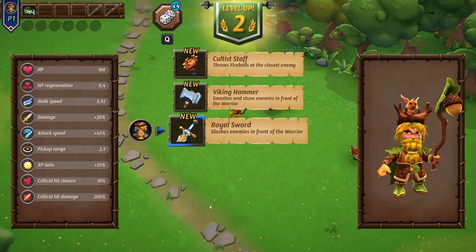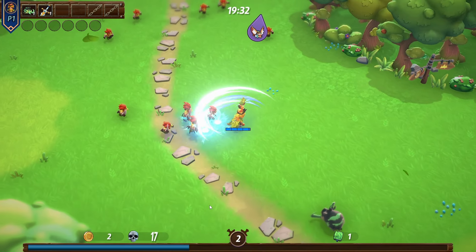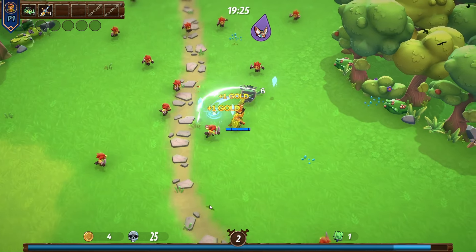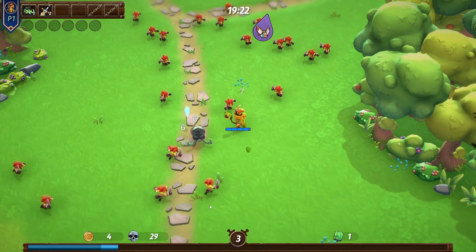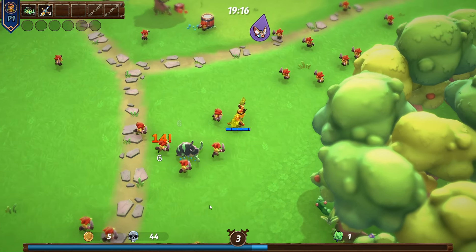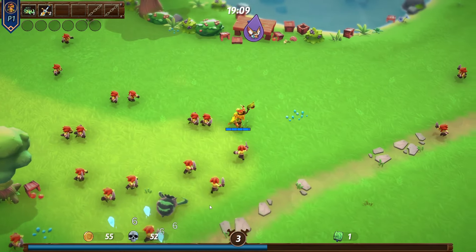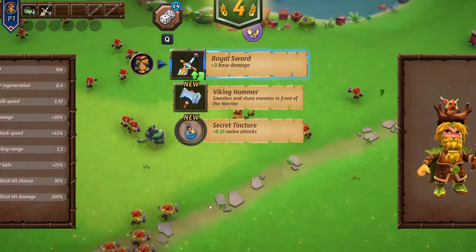I'm going to take the Royal Sword because I think we can get the evolution for it as well, since I personally haven't seen it. We're going to run to the merchant at the top to see the evolutions and how to unlock them, and then see what passives I need. I know what I need for the Hildegard summon — I just need to find out what we need for the Royal Sword. We'll make our way up there and start playing in that section of the map.